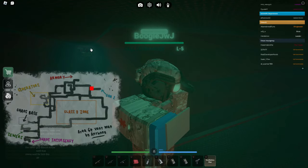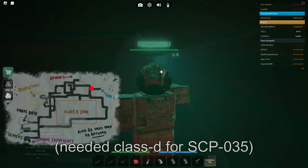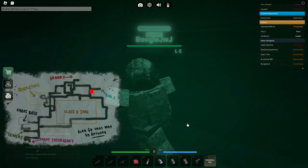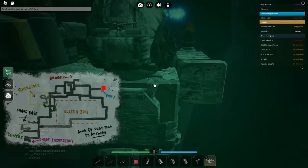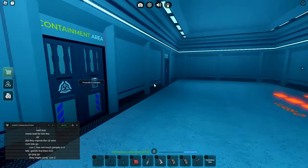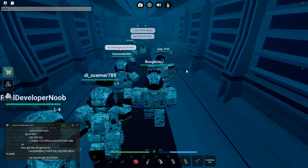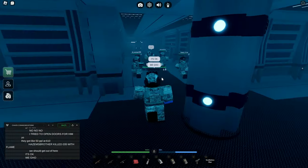We have some Class Ds with us and some Chaos Insurgencies. We're waiting for this one Class D here to come. Hello there — he's right here! Let's go. We have the Class D with us. We're going to go 035 first, then 610. I'm just hopping down first, I don't care. This Class D is going to use a 035 mask. Let's go to 610!